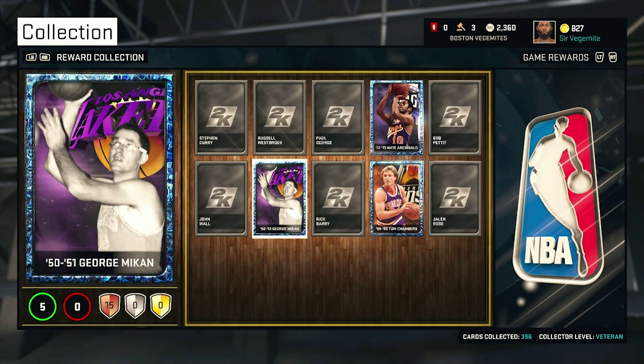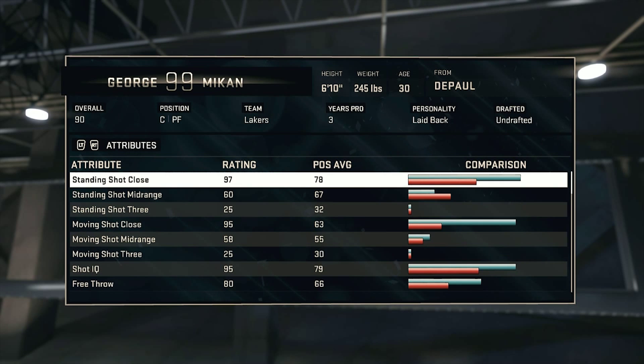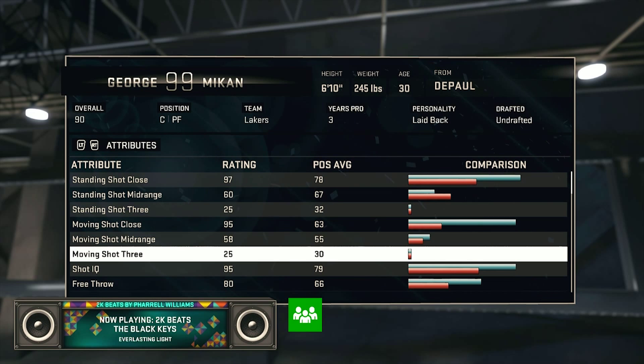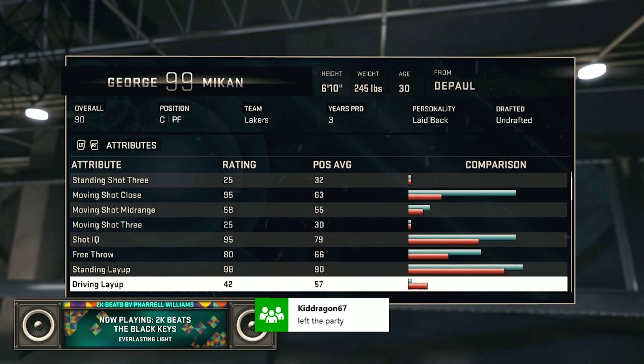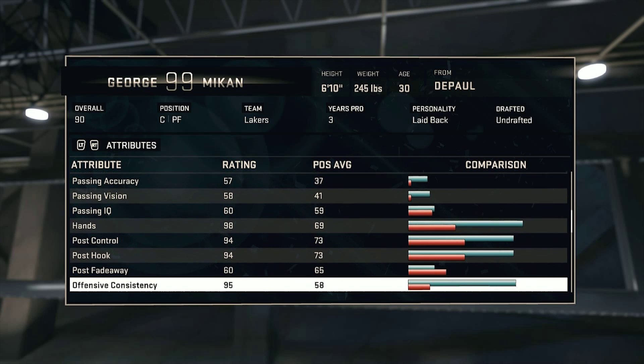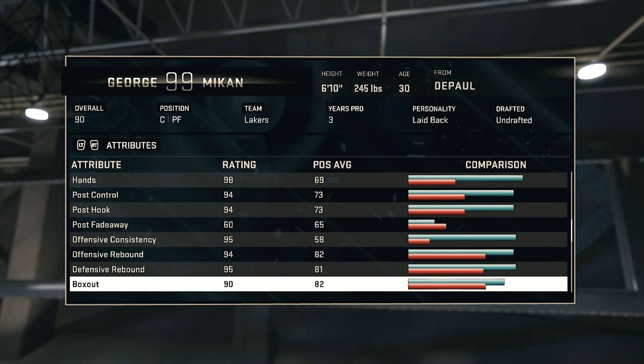What's up guys, it's Nick here from the Video Game Connoisseurs. Earlier today I unlocked the Sapphire George Mikan card for NBA 2K15's My Team Mode, and I thought I'd just do a quick stats video just to show you what his card looks like — in case you thought of going for him but didn't really want to sink three hours into five games only to find out he's not what you thought he'd be.